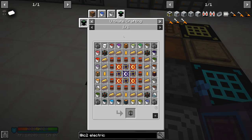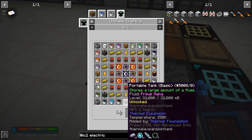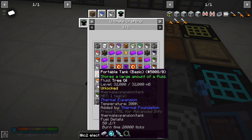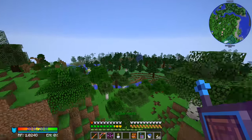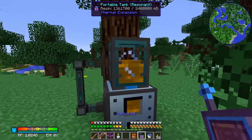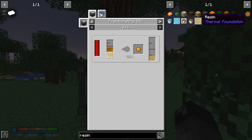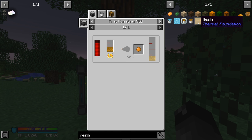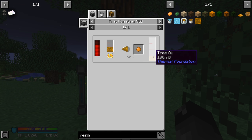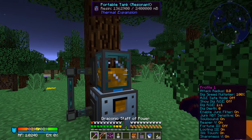We need to get ethanol, tree oil, and primal mana — 32 buckets of each. Tree oil comes from an arboreal extractor on a certain tree. We have a tree here that produces resin, and looking up resin in JEI we can see it goes into a fractionating still and gets turned into tree oil. We need about 60 buckets of resin to get the amount of tree oil we need, and it looks like we have way more than enough.